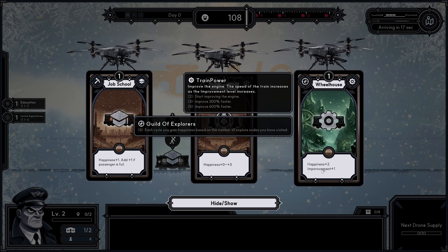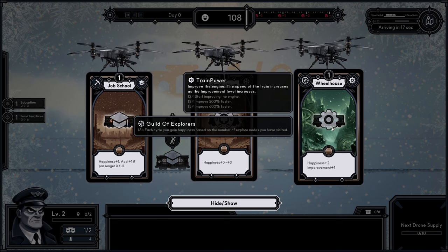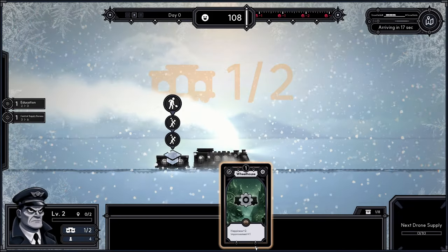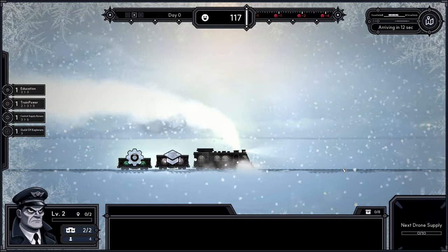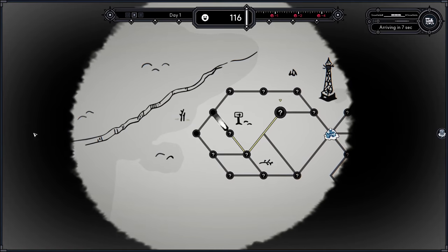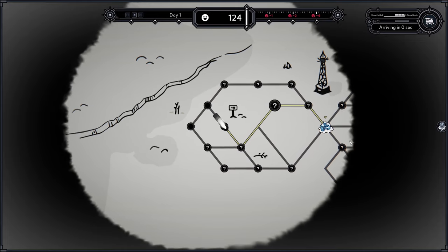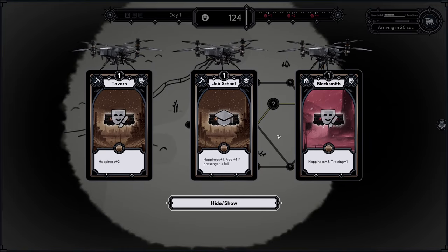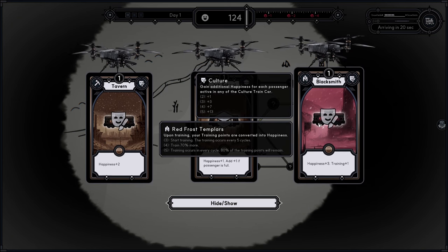Improvement alone does nothing if you only have one train power card. If you have two or more you will slowly improve your engine and gain more speed. I like speed — I want us to go as fast as possible because we are being followed by a storm and we need to constantly keep moving to the right. The movement works a lot like games like FTL and many modern roguelike games.